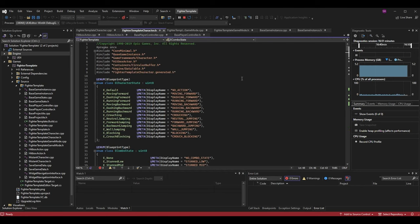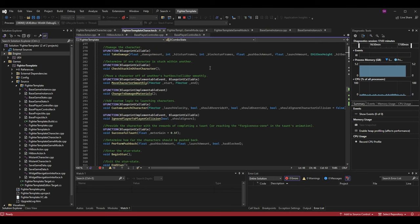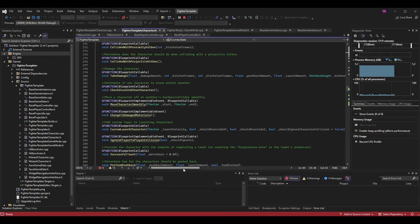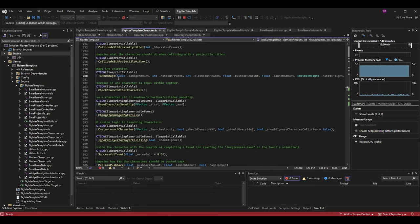After that, we want to go back to the fighter template character.h because we need to make sure that when our character gets hit by a hitbox that will cause crumple, we inflict that state upon them. To do this we want to go to our take_damage function. It has a very long parameter list because it essentially has all of our hitbox parameters. I'm going to add a new one: should_cause_crumple, placed right after should_cause_daze.